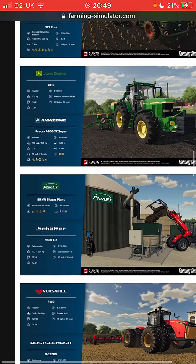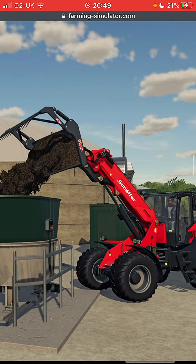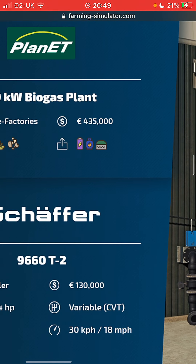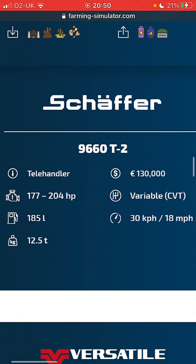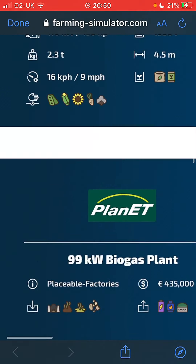Some Schafer stuff - seems like quite a bit might be coming. Telehandler - brand new brand in Farm Sim. 99 kilowatts, it's a placeable factory - inputs all of them, outputs that - 435,000, not cheap. But the telehandler is actually more expensive than the first one. 204 horsepower, CVT engine, 185 liters of fuel, 80 miles an hour which is slow, 12.5 tons.